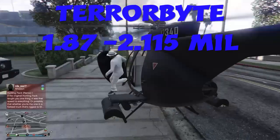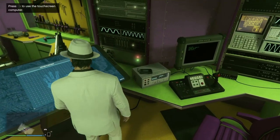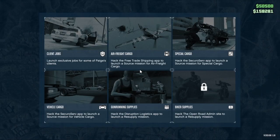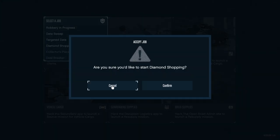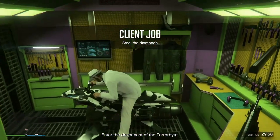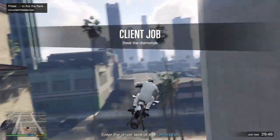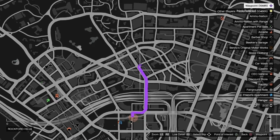The next vehicle is going to be the Terabyte. You're going to need it in order to upgrade the Oppressor Mark II. The Terabyte opens up a lot of options I'm going to show you in a second. We're also doing the jewel diamond heist — it's a $30,000 payout, it's really simple and always spawns in the same location. You can use any of the vehicles I've mentioned so far in this.